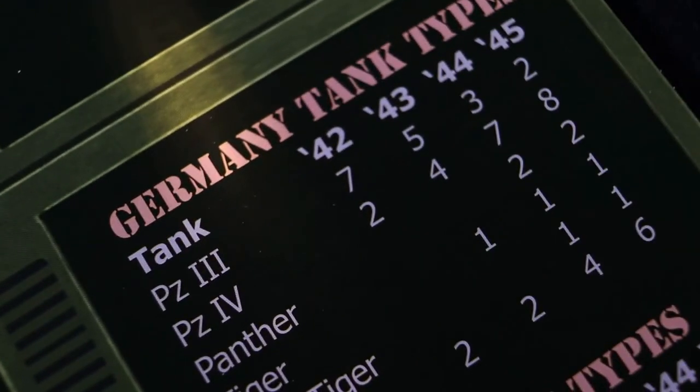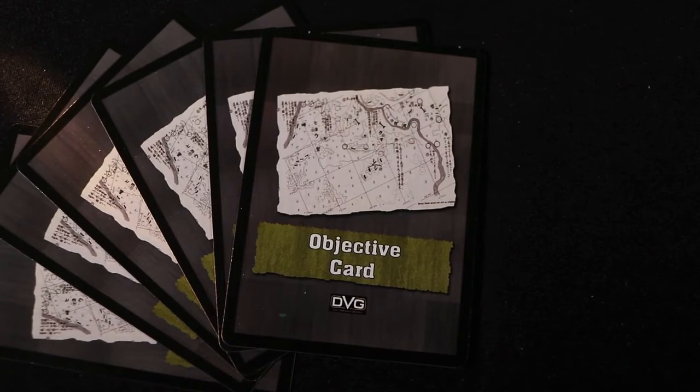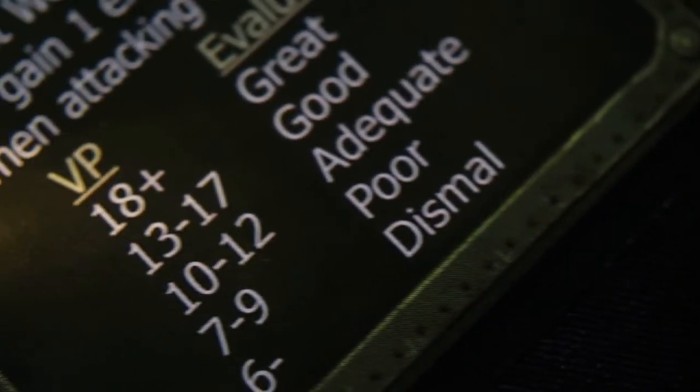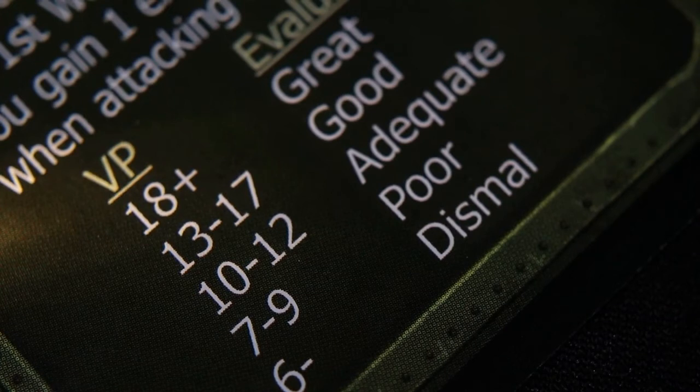The headquarters sheet will tell you what type of enemy counters to place into an opaque cup. Now you select the objective card and place it on the headquarters sheet. Remember to note the objective card on your player's log. The objective card will provide you with the name of the objective, starting SO points which are modified by the SO points on the campaign card, number of weeks, weekly SO points, battalion value, and any special notes.